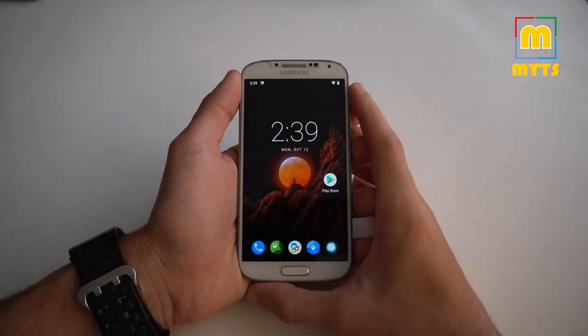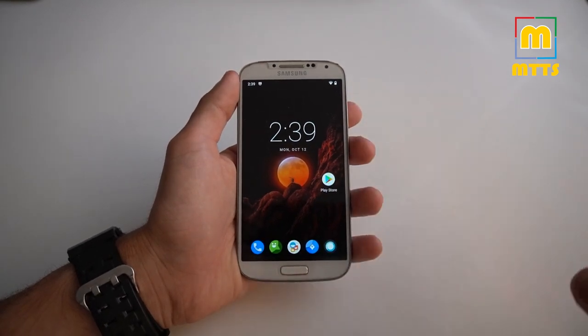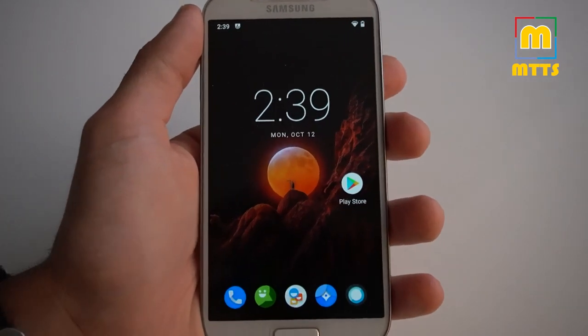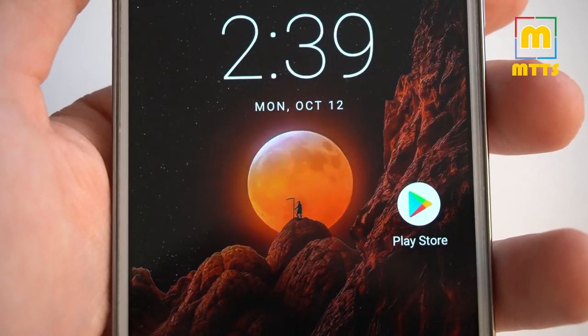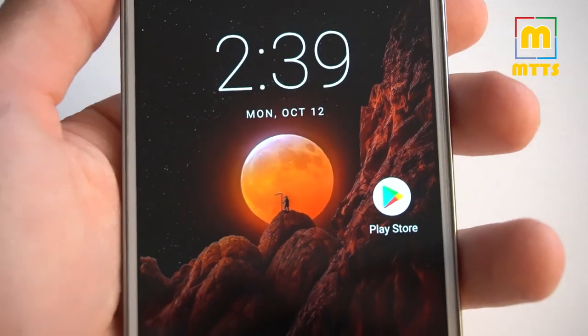The ROM will boot up just like here. We do have this very nice wallpaper. And here you can really see that the display of this device isn't that bad after all, even after so many years. You can see how crisp it is. The full resolution OLED really does its job pretty well.